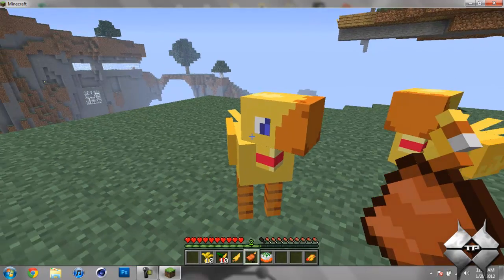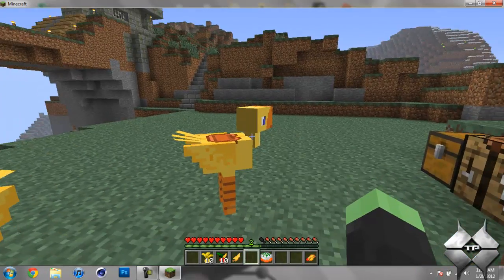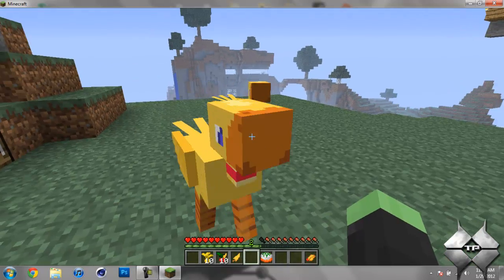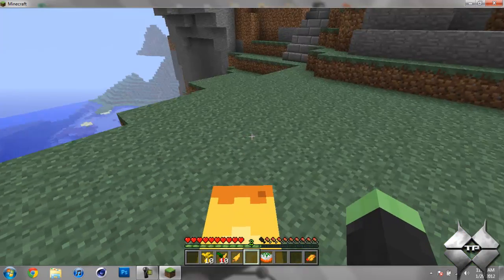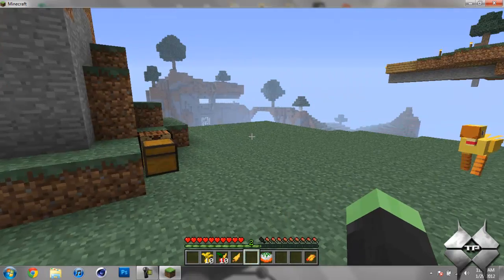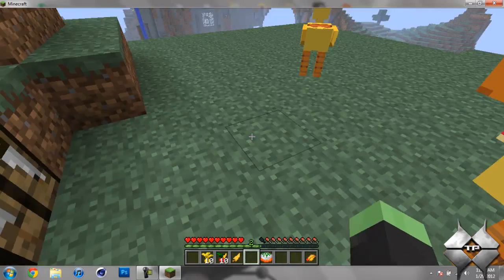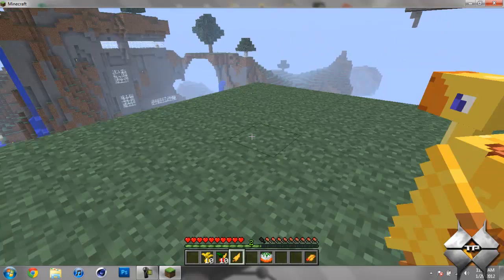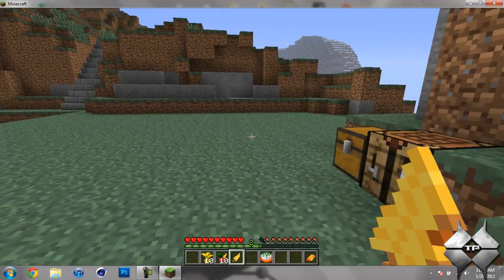When you put a saddle on them, they will not move from where they are — they just stay put once you place it on them. And then to ride them, of course, you just right click. They are pretty fast, a lot faster than the normal walking speed. But if you want it to follow you, just take a Chocobo feather when it has a saddle on it and simply right click it, and it will follow you.